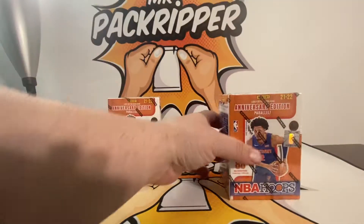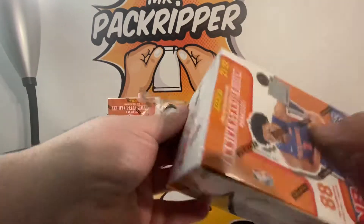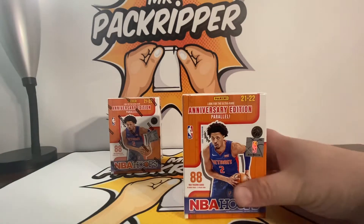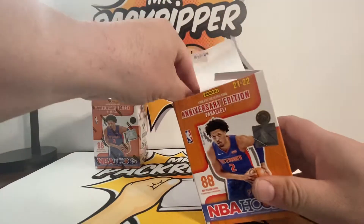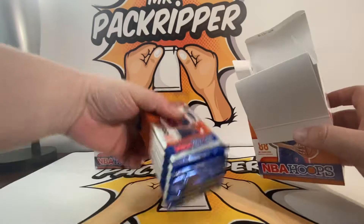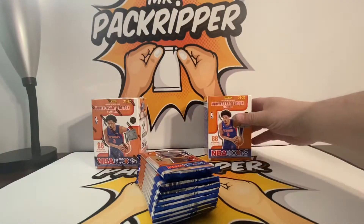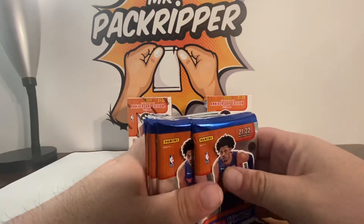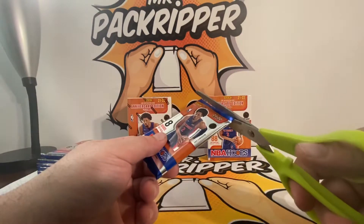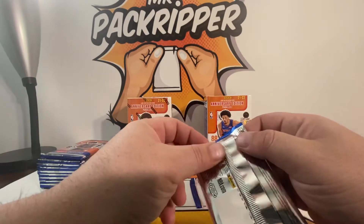So with that being said, let's dig into these boxes. If you're new to the channel, welcome. If you've been here before, welcome back — it's always a pleasure to open cards for you. I have a lot of great new cards coming in: some Mosaic retail football cellos, Mosaic NBA mega boxes, Rookies and Stars NFL, and I'm going to open up some 1987 baseball rack packs.